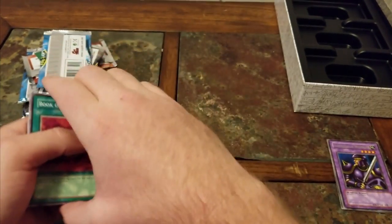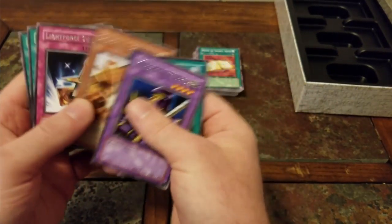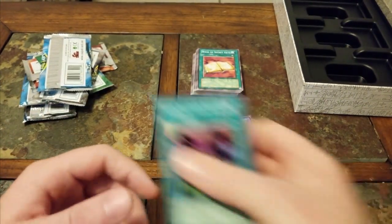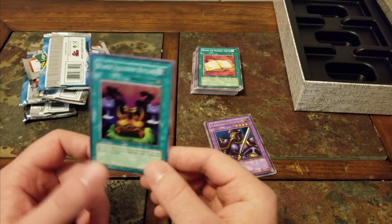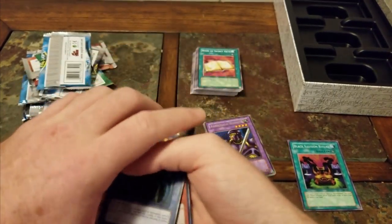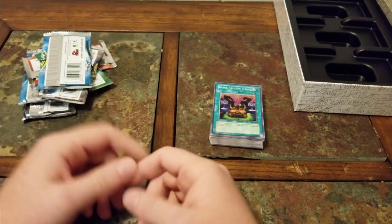Let's go through the rares once more. We got: Koumori Dragon, Shield and Sword, Senju of the Thousand Hands, Light Force Sword, Wicked Breaking Flamberge Baou, and Fuma Shuriken. And we pulled the Black Illusion Ritual — I'll be keeping this one. It's not first edition but it's still really cool. Then you also have the promo cards — the three God cards, Blue Eyes, Dark Magician, and Red Eyes. I have a few more openings planned, more products I've already purchased.